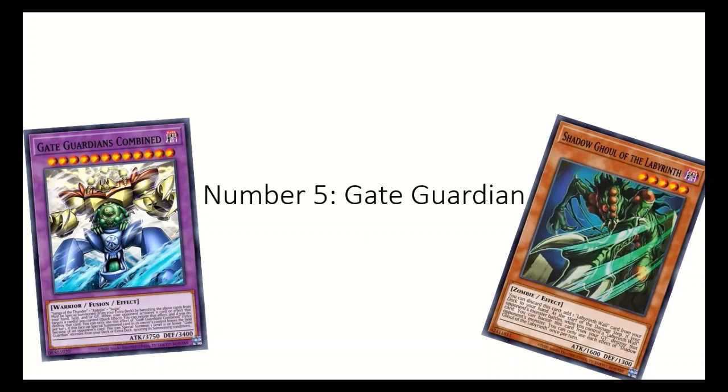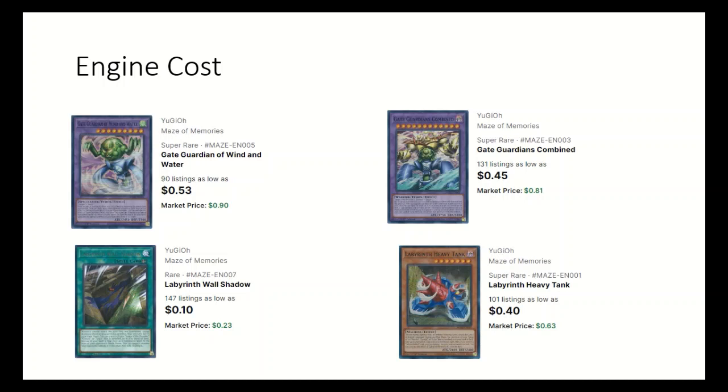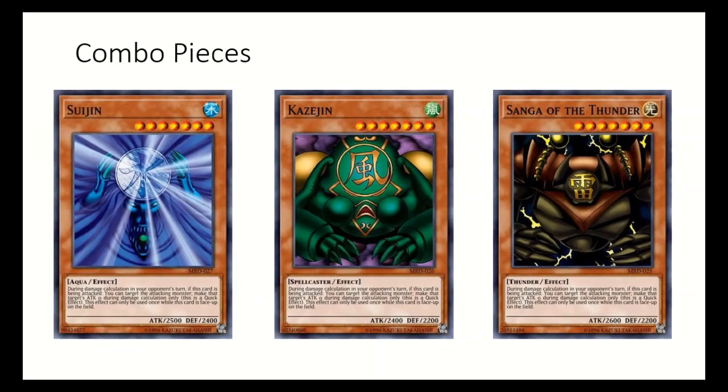For number five I have Gate Guardian. Pretty much all of the Gate Guardian cards got printed in Maze Memories making it very affordable. None of the main Gate Guardian cards are currently over a dollar, though there are some consistency cards that will be more expensive. The Gate Guardian boss monsters all require a combination of Suogen, Kazogen, and or Sanga of the Thunder. The ones that need two have to banish from the field, and the biggest one that needs three can banish from the hand, field, or grave.